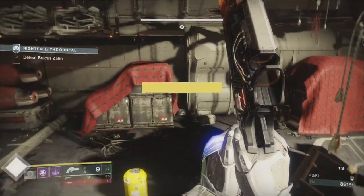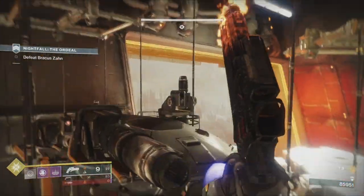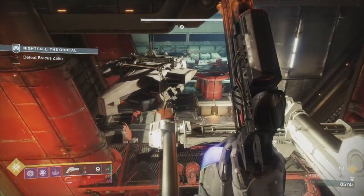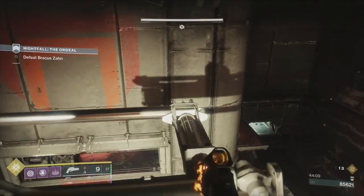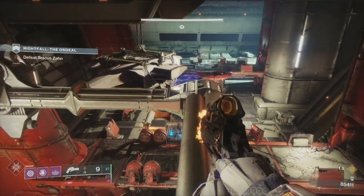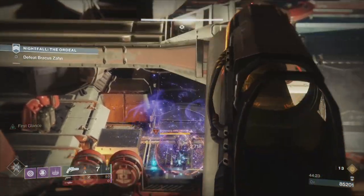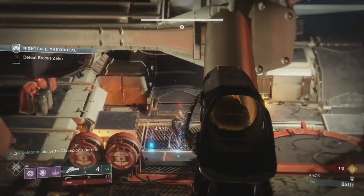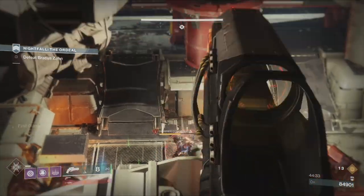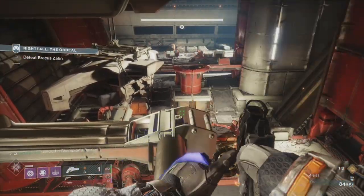I'm thinking to myself: I'm gonna get my super. I don't have any heavy, but I do have full special and Ariana's Vow. The routine you want: rocket, three headshots to break the shield, two more because that does a lot of damage, then you've got the rocket launcher with Auto-Loading Holster so you should have full ammo. Using super — lots and lots of damage. I make sure I get two headshots, manually reload, break the shield.